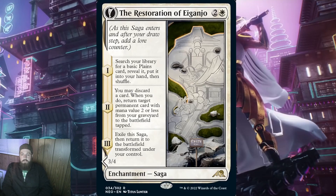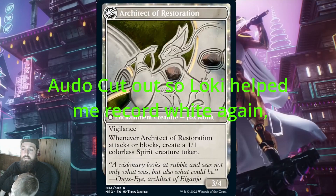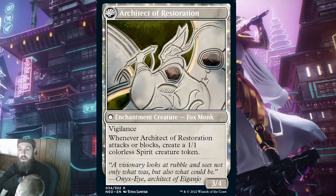It transforms into Architect of Restoration. This is a 3/4 enchantment creature fox monk with vigilance. Whenever Architect of Restoration attacks or blocks, create a 1/1 colorless spirit creature token. On turn 5 when this comes out, a 3/4 with vigilance might not be good enough for the current meta, especially with how powerful Kamigawa is turning out to be. Not being able to attack till turn 6 is hard to swallow, so let's move on to the next one.